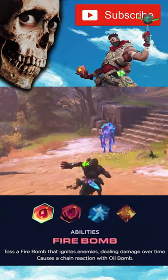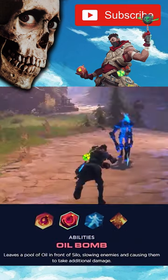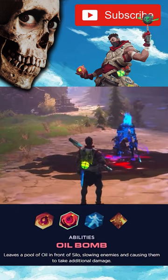His first ability is Fire Bomb. Throw a bomb that ignites the enemies, dealing extra damage over time. Oil Bomb causes the enemies to slow down and at the same time take extra damage. Combine this with your Fire Bomb to deal even more damage.